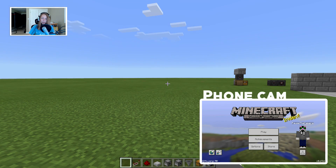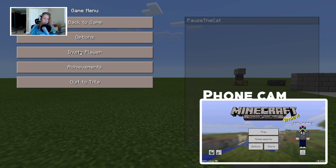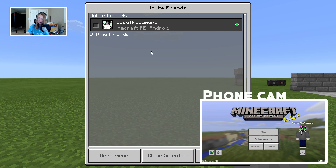I'm just going to use a test world, which is a creative world. Alright, then we want to go to Invite Player, and there is my player.